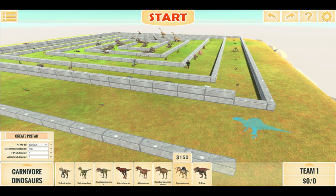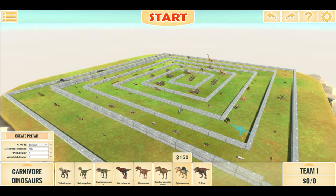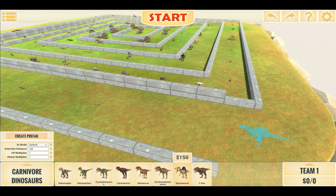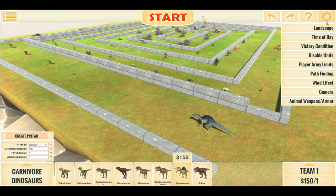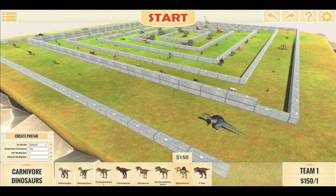Hello everyone, I'm the Dino Gamer and welcome back to another Animal Revolt Battle Simulator Battle video. So this is our Death Run Battle Map and it has 89 different units on it. In today's video we are going to have Spinosaurus take on everything in this map. So of course we'll start off with one Spino, I'll make sure Pathfinding is on and let's begin.